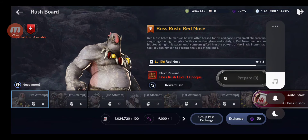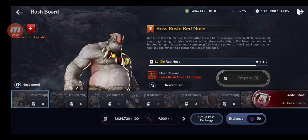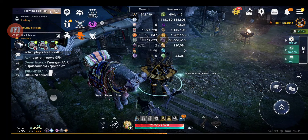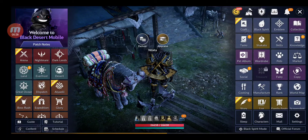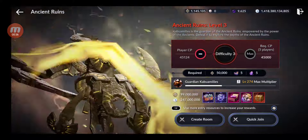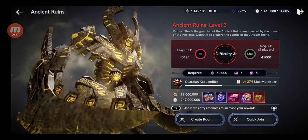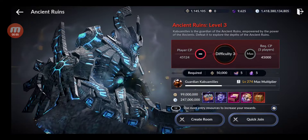Welcome back to a new Black Desert Mobile video. In this video I'm gonna farm around one to two million bow stamps — I have one million bow stamps — and one million plus one hundred thousand ancient tablets, to test the drop rates and see what we get from the new versions. I'll do the Ancient Ruins level 3, which is the highest, to see the chance to drop lightstones, especially the chaos ones, and if I get any chaos elements.